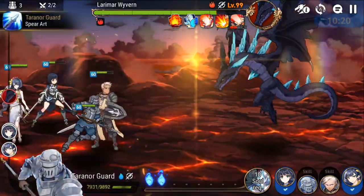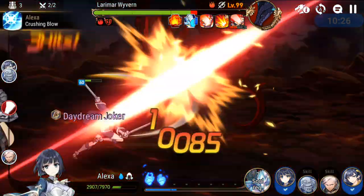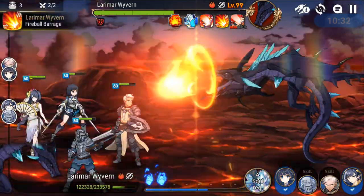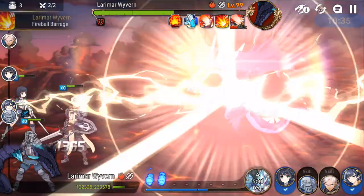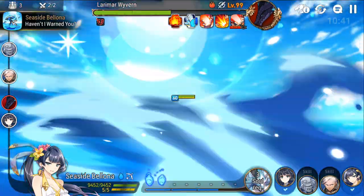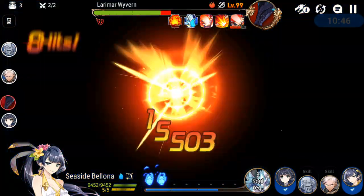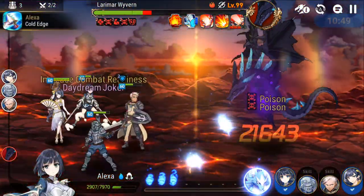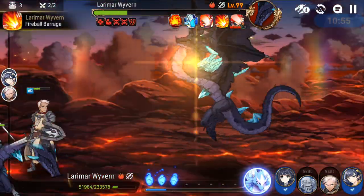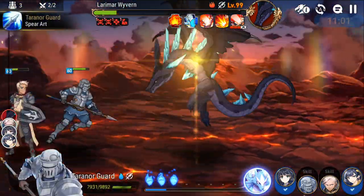3 debuffs considerably lowers the Wyvern's damage output. If you also have attack break on top of those 3 debuffs, the boss's damage will be very, very low — even safer for a knight without healing. I've been told I talk too fast, but there's a lot of information — so I'm sorry about that. You can rewatch or take a break and come back to it.